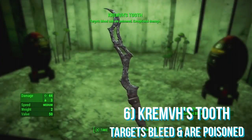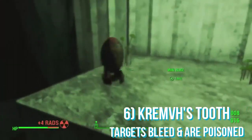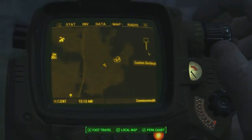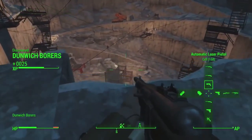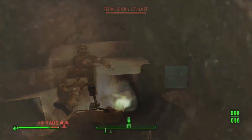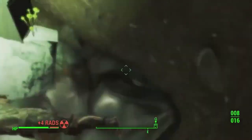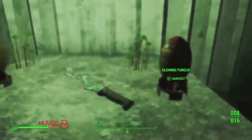The next weapon I'm going to be showing you how to get is called Krem's Tooth and the perks on this are that targets bleed and are poisoned. To get this you want to go to Dunwich Borers which is over on the right hand side of the map. Once you are there kill all the enemies and proceed through the quarry until you come to a hole or well in the ground. All you need to do is drop down into this well and you will find the weapon very nearby. It's not very hard to get but it is a very cool looking weapon.